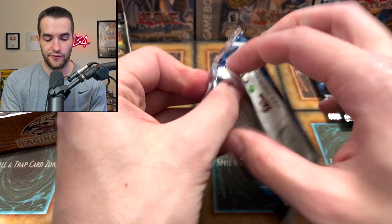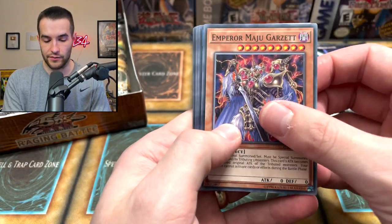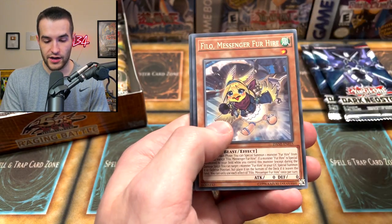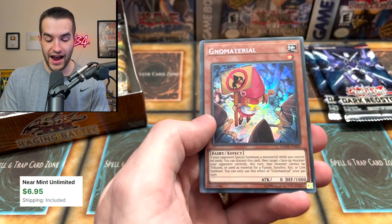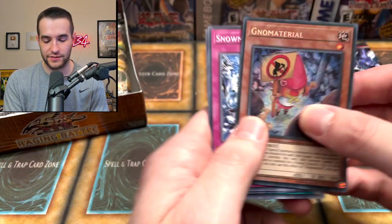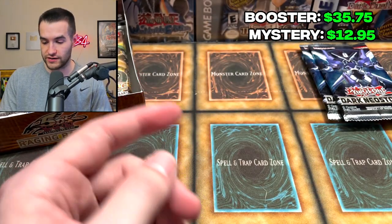Let's go with the Dark Neostorm. Let's see if we can pull the Legendary Fusion Destiny — we did it last time. We have Altergeist Haunted Rock, Deligerious Dragon, Philo, and a No Material — nice, this is a nice Secret Rare, like two and a half bucks, but that's going to add up. Not a bad start for the mystery boxes.